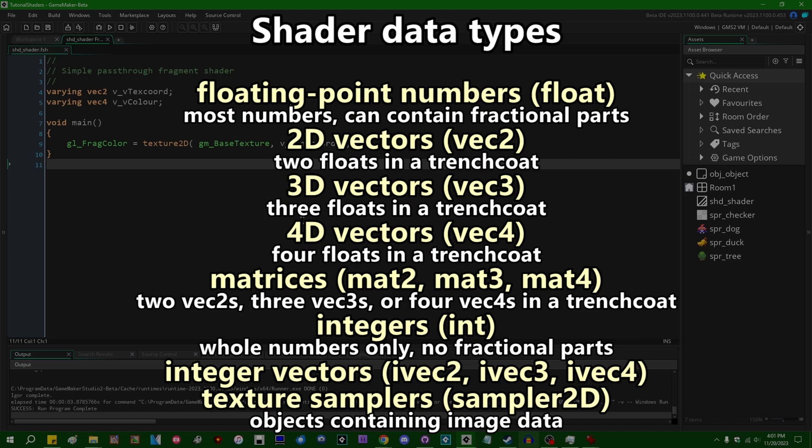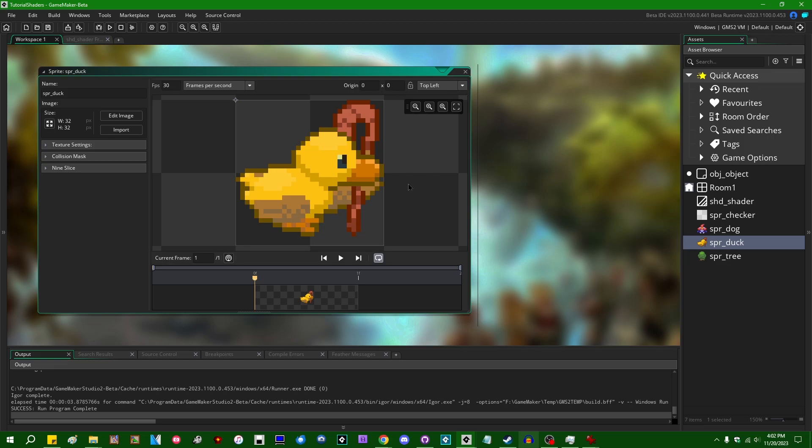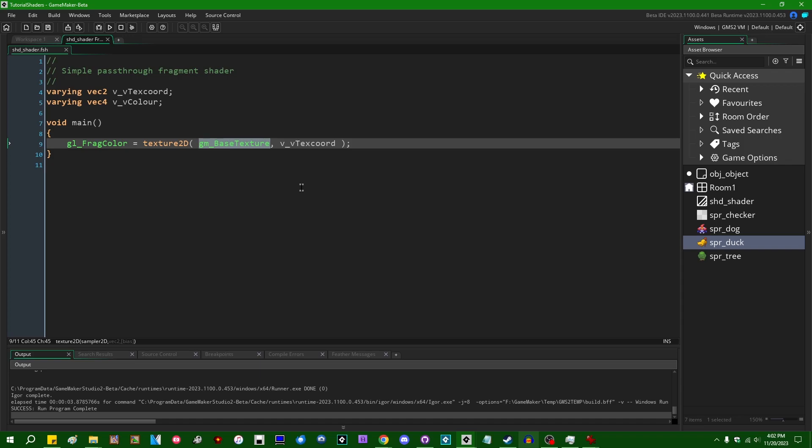Texture samplers are what contain the actual image information you're trying to draw — this could be a sprite, a font (since in GameMaker fonts are stored on textures), a surface, or a tile map. Whatever graphical information goes with whatever you're drawing in a shader will be stored in a sampler. GameMaker will actually set this up for us: gm_BaseTexture, as the name implies, is the base texture of whatever you're trying to draw. If you're drawing this duck sprite, the actual pixel information will be stored and can be accessed using gm_BaseTexture.